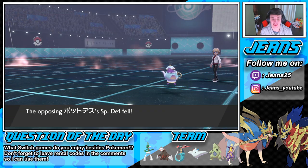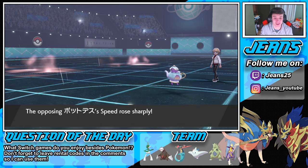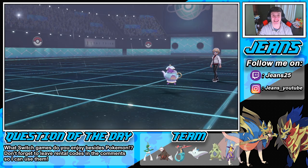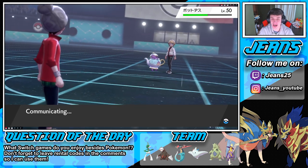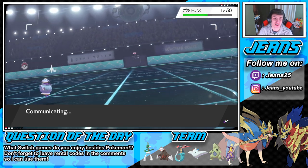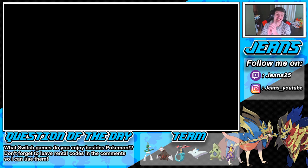That is probably the best move I've played — not going into that Sucker Punch. He thought we were going into it and it would have failed. Now we're gonna take him out with this Phantom Force and say night night. Let's go — he's gonna outspeed. You can't protect against it, you can't do anything. It's gonna be game. A little bit of STAB Phantom Force for the win, and he cancels the battle. Let's go, ladies and gentlemen!